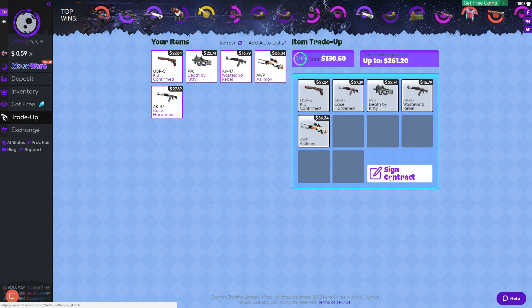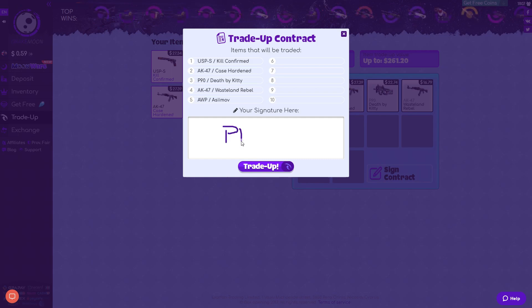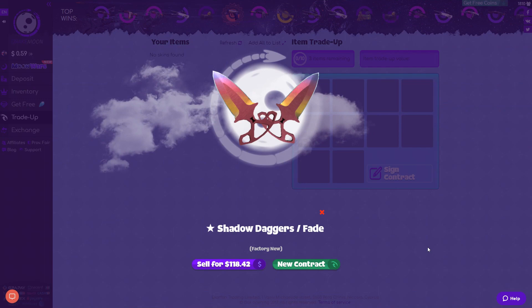To end the video, we're going to put $130 in, sign the contract, and try to get some profit out of this. Please give us $261 dollars. And $118 is what we get.